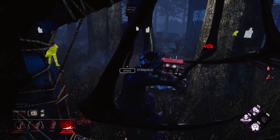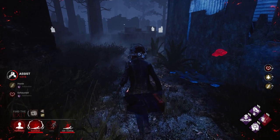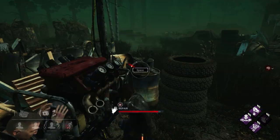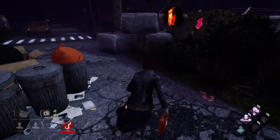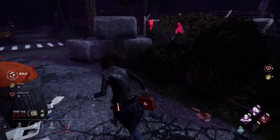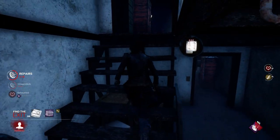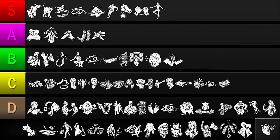Our next perk is Adrenaline. This instantly heals you one health state and grants extra movement speed when the last generator is completed. This perk can single-handedly save your life in a variety of situations, whether you're being chased, finishing a generator, or being camped on the hook. Adrenaline always has the potential to make a big impact. There are two problems however — first, it doesn't help you survive until the end of the trial. And second, you can't know what situation you're going to be in when the perk activates. Maybe you're in grave danger and it winds up saving you, or maybe you're completely safe and the effects are wasted. There's no denying that Adrenaline has one of the most powerful effects in the game, but the condition to activate it is one of the hardest. I'll put it in the A tier.